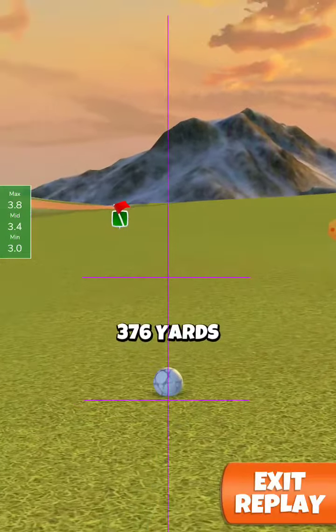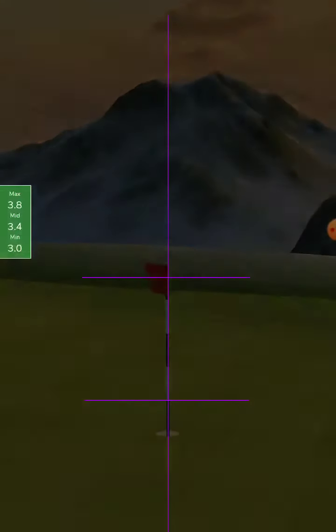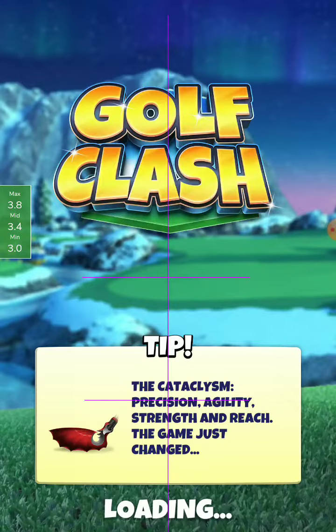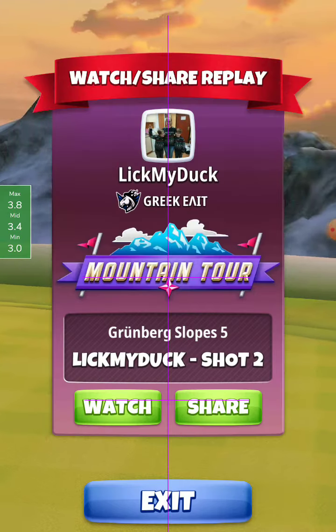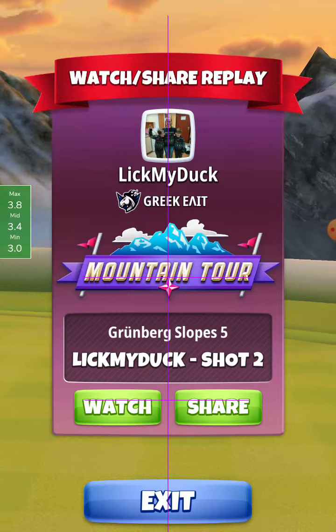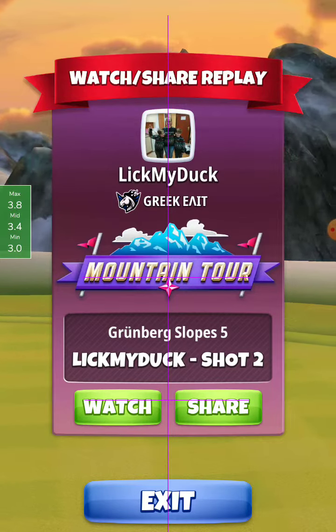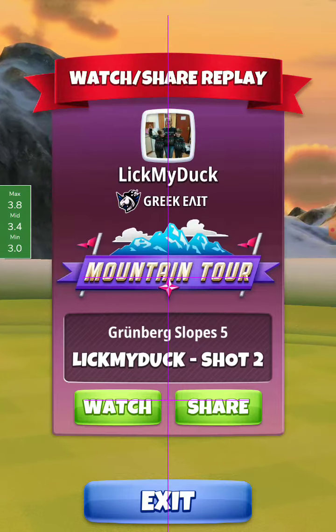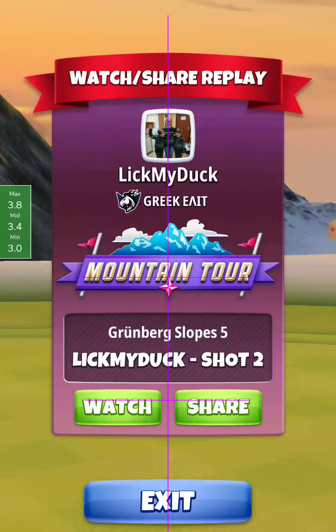So let's see the second shot. Depending on what the wind is, we make the elevation: if it is a kind of cross headwind or headwind I go plus 10%. If I have a cross tailwind from left to right I go with plus 5%, and if I have tailwind from right to left I go with no elevation because we adjust uphill.